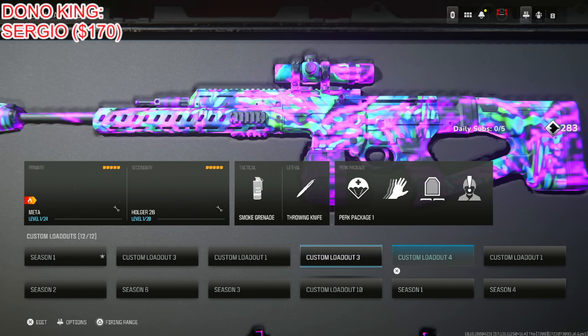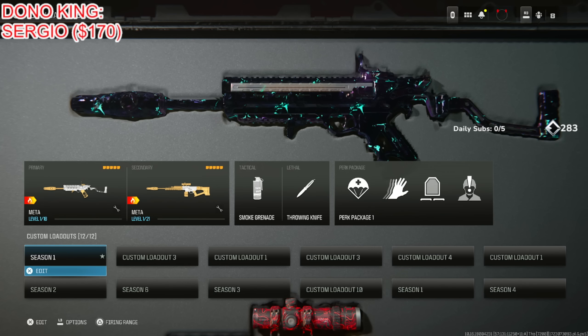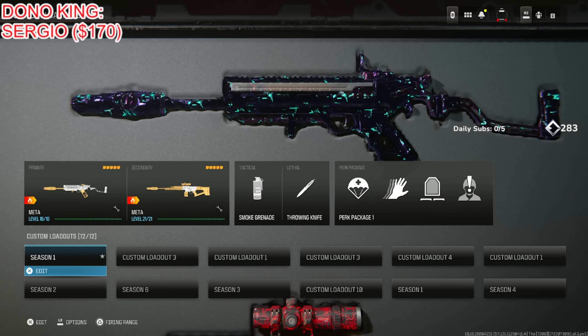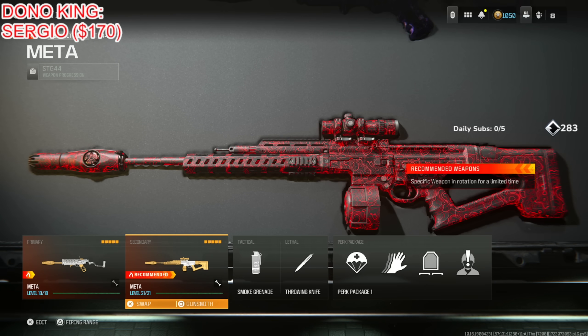These are the top five meta loadouts in Warzone and Rebirth Island. I'm going to give you the absolute easiest ones to use, ones that you can mostly use in ranked play. These basically have no recoil and they have extremely fast TTKs. We're going to start out with the fastest and best TTK SMG and then the best long range.